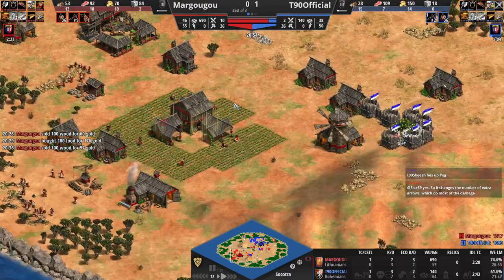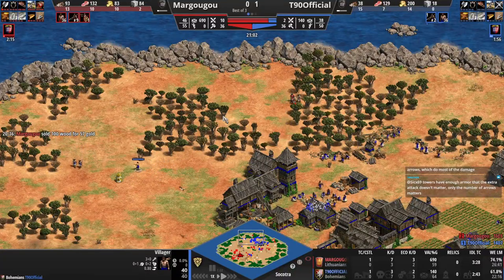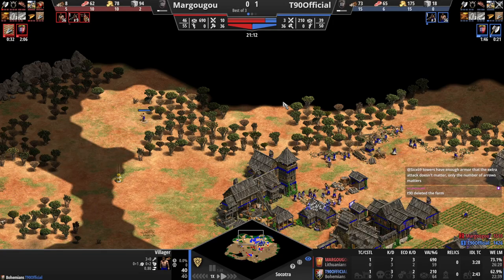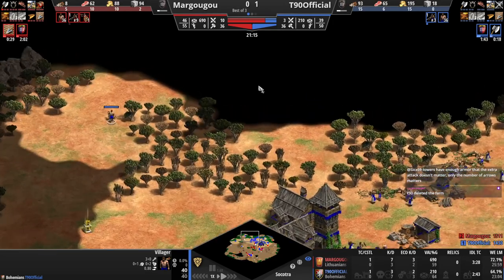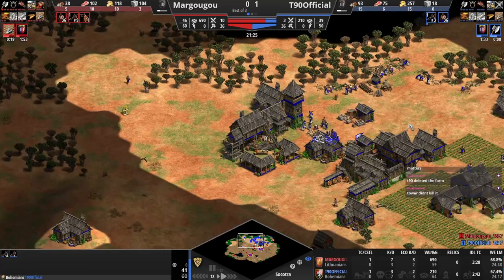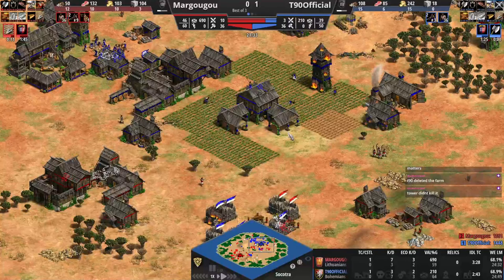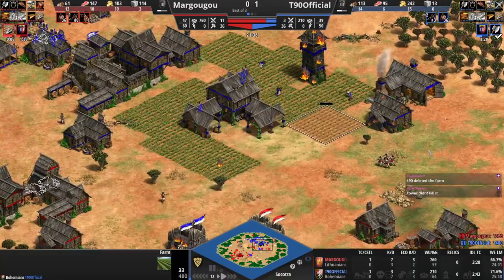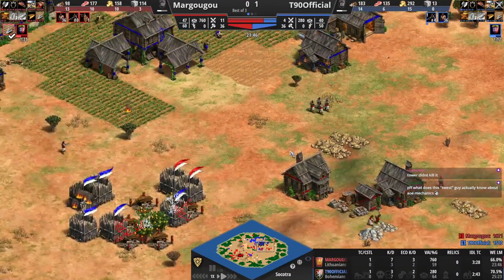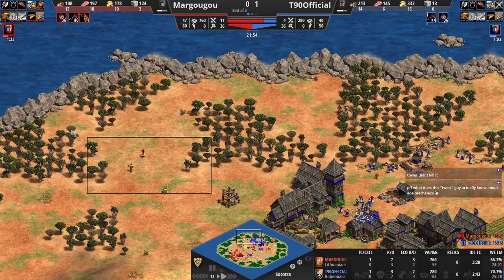I think T90 sees this army — no, he doesn't. Pesky villager. Are you going to try and chop wood back here? Yeah, he retasked it. T90 deleted the farm tower — didn't kill it. Okay, that was good from him then. He's going to get another farm lamed here. Villager's coming back this way — it's going to be another tower on this wood line. T90 has just got to set up a lumber camp back here now; he can't counter this, and he has no stone.